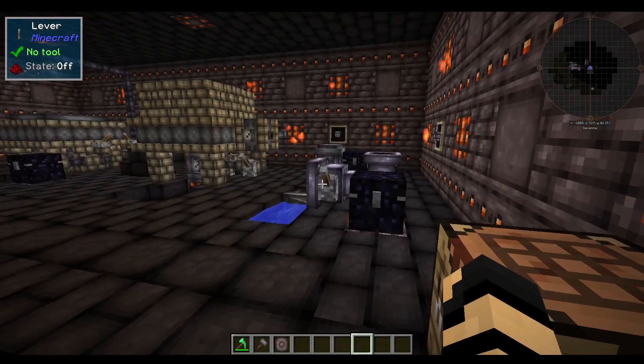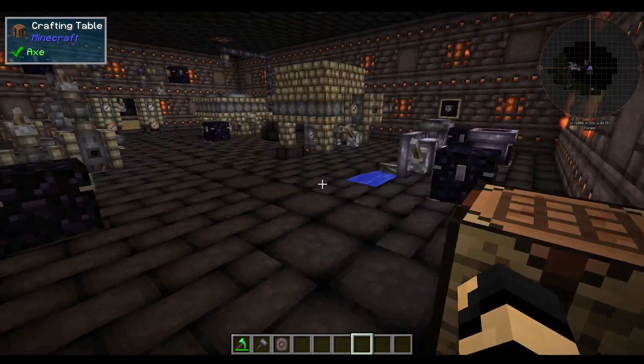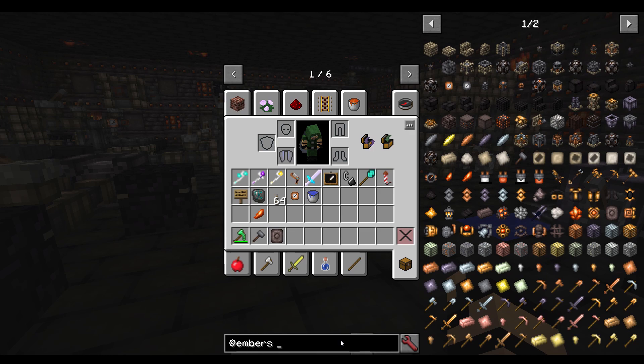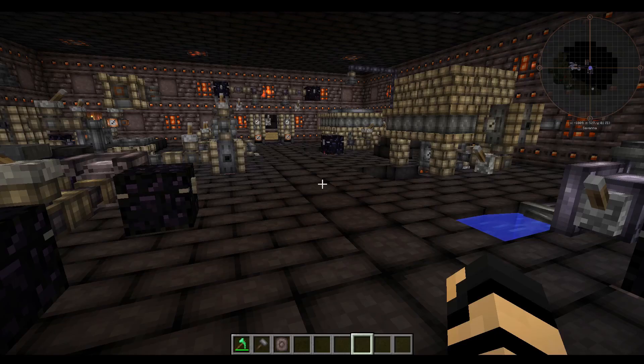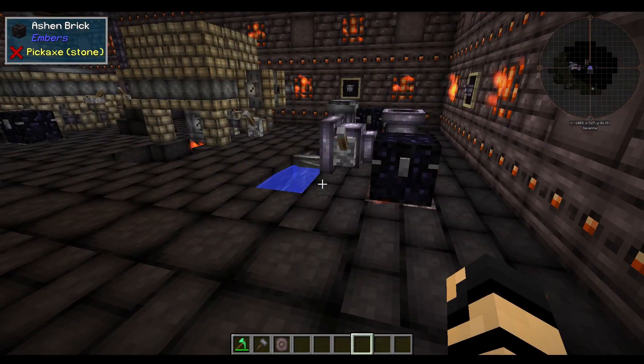A lot of the materials that we have in Embers, like silver and tin and things of that nature — you should also know that, just to use swords as an example, you can make the different tools and weapons from vanilla out of each of these: copper, silver, lead, dawnstone (which we'll get into in part two), aluminum, bronze, electrum, nickel, tin, et cetera, depending on your mod pack and what is available to you. They do have different values — some are somewhat stronger in some ways, some are weaker in others, similar to iron or just shy of diamond.